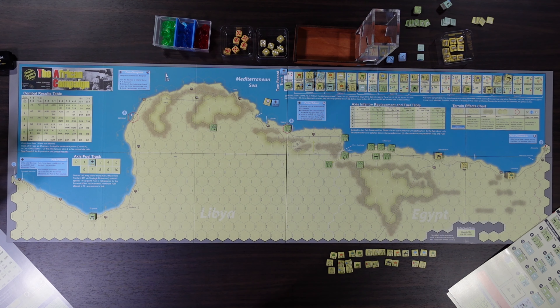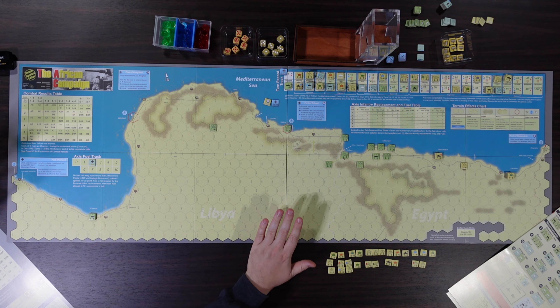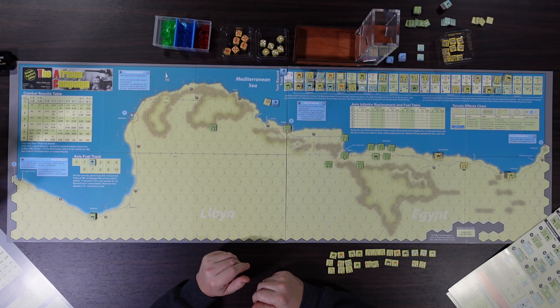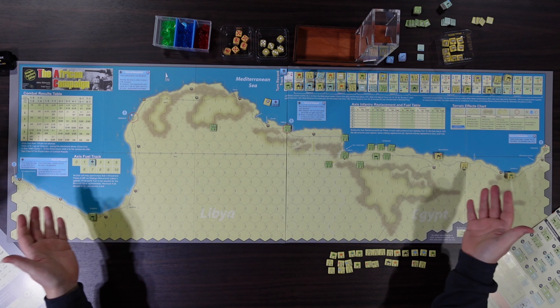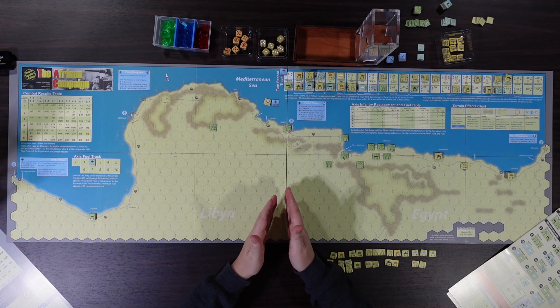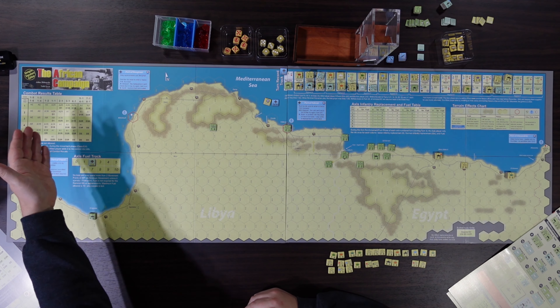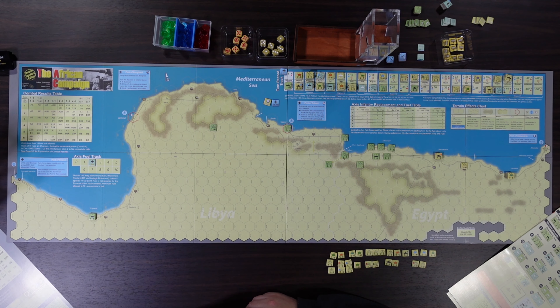The biggest difference between this and the original DSE is that this version has mounted maps. You can see this is North Africa — a long, thin map. They've made really good use of all the Mediterranean space with different tracks and boxes.